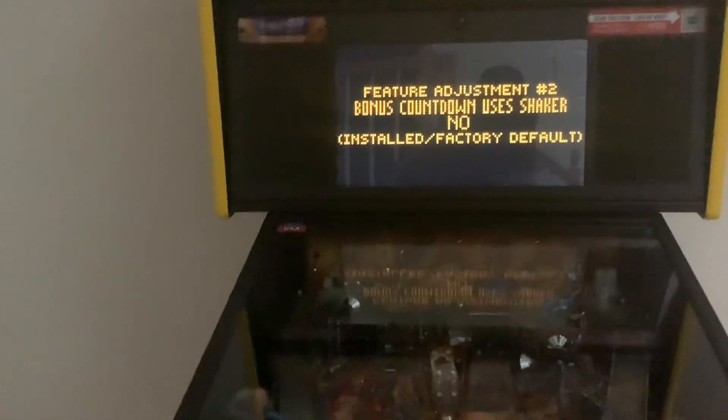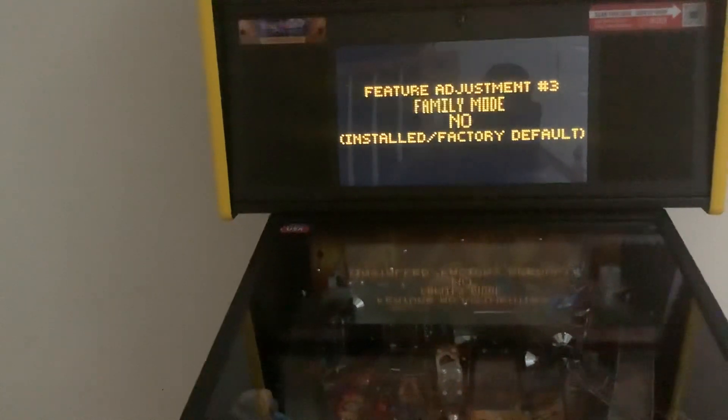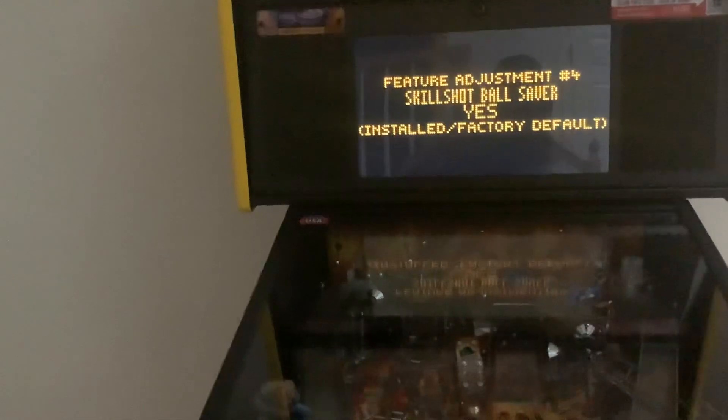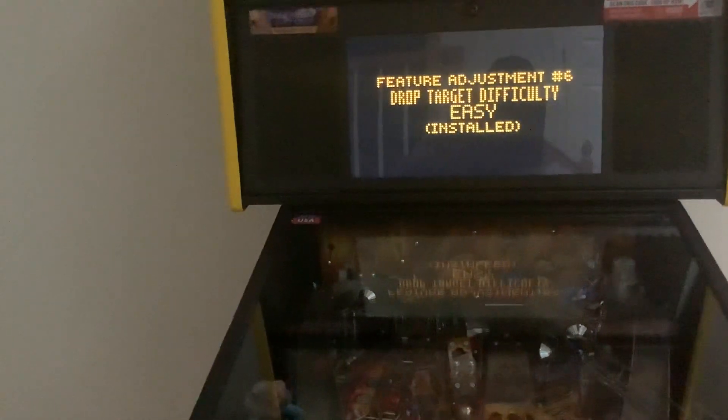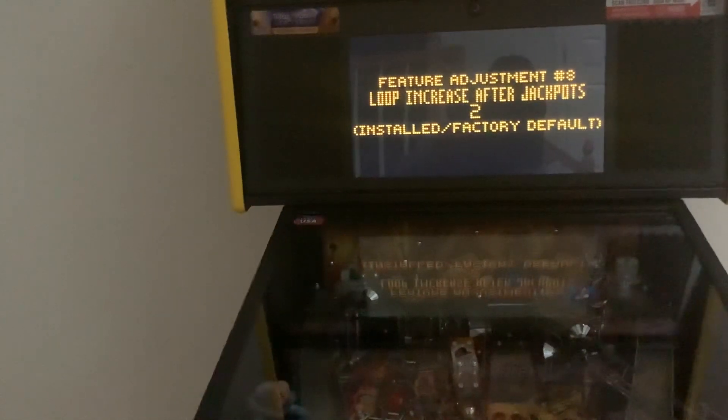So here you can use your shaker modem, countdowns, family mode — I don't know what that does exactly, I'm going to try it just for fun. Skill shot — you can change all this stuff. It's pretty cool.